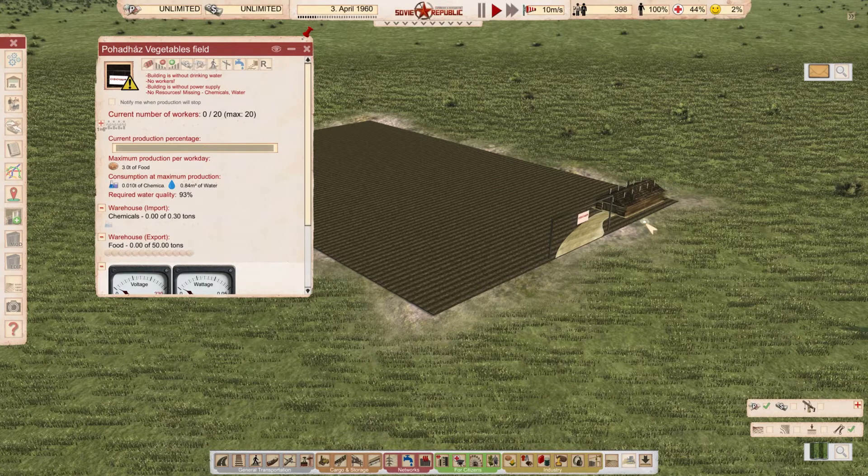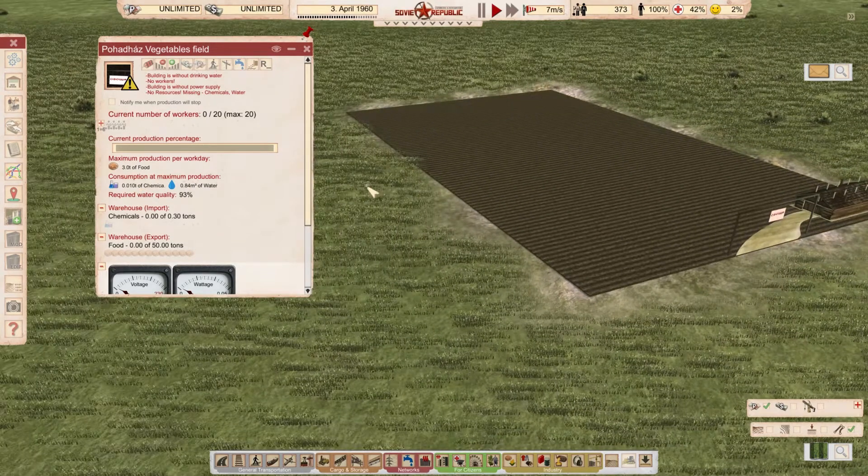What changed? Added a small warehouse at the field edge. Added chemicals as a necessary resource — fertilizer. Decreased the outcome. Produces 3 tons of food daily for maximal production. Needs 20 workers and 10 kilograms of fertilizer in order to operate this field. There's a description in Russian as well — go ahead and check that out.